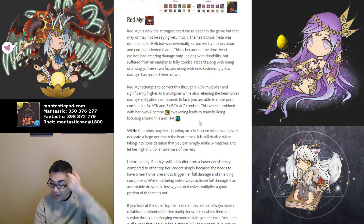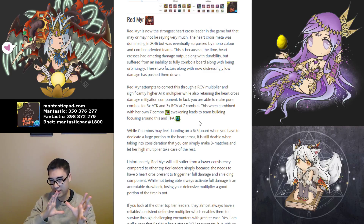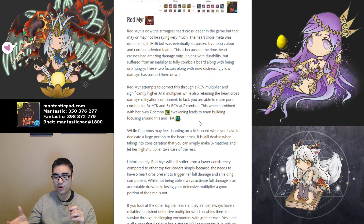Red Mirror is now the strongest Heart Cross leader in the game, though that may not be saying very much because the Heart Cross meta was very dominating in 2016 but eventually became surpassed by monocolor teams as well as combo-oriented teams. The reason the Heart Cross meta took off is because at the time they had relatively unparalleled damage output and incredible durability, but they did have some innate drawbacks — a struggle with combo shields and inability to really optimize the board due to spatial limitations, as well as being reasonably orb hungry. You need five Heart Orbs for activation and you need your damaging orbs alongside them.